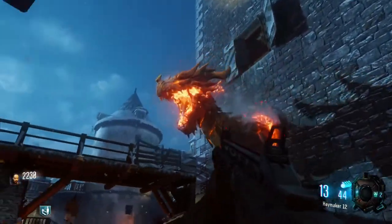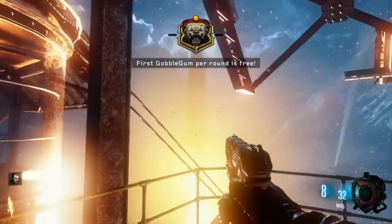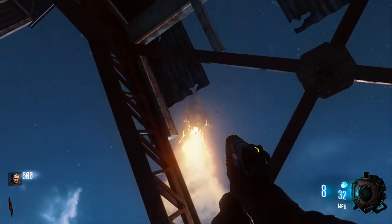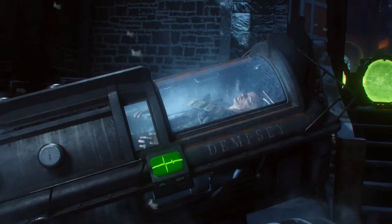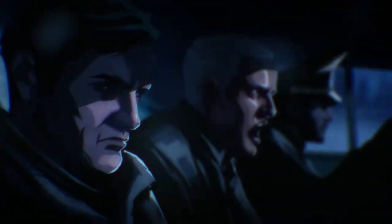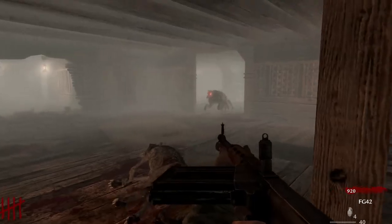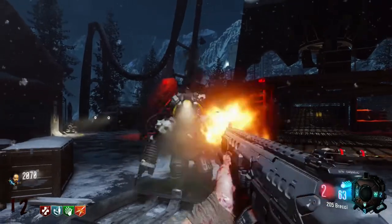But most importantly, Der Eisendrache's quest is just fun to do. Watching that rocket take off at the beginning of the match makes it feel like the quest is ongoing from the start, instead of just whenever you complete the first step. It also makes the end goal easy to understand and gives all the steps a clear purpose. It's fun to see a new side to Group 935 — one that includes things that we already know like teleporters, Eagle's Nest, and hellhounds, but also includes new aspects like keepers, panzers, and the Primis crew.